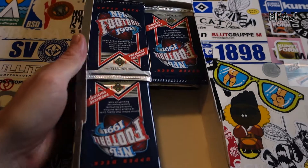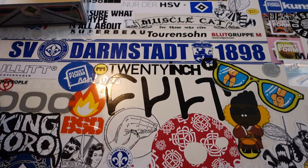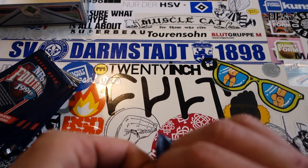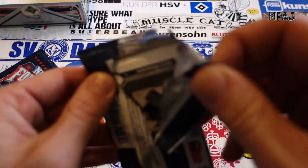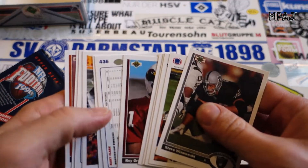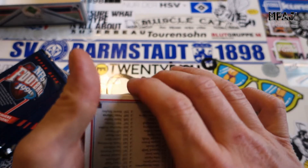What is up guys, back with another video of NFL Football 1991 from Upper Deck. We got stack number two of box number two. Stack number one was freaking awesome — we got exactly what we were looking for. That stack blew the other entire box out of the water. Let's see if we can keep it up, see what we can do here. Flip them around, flip them around.